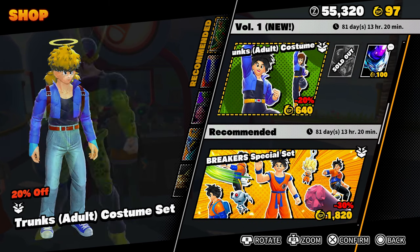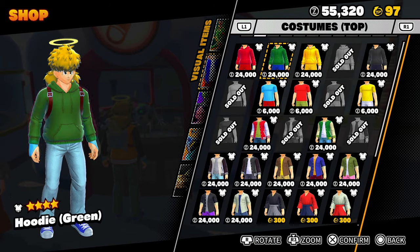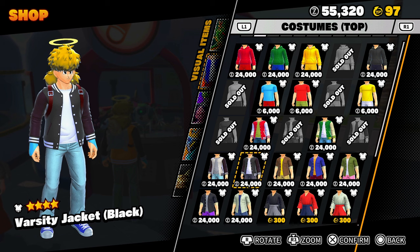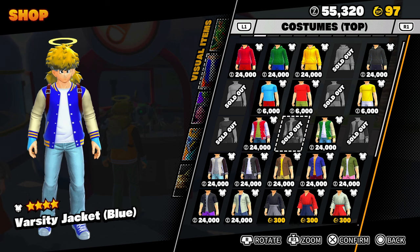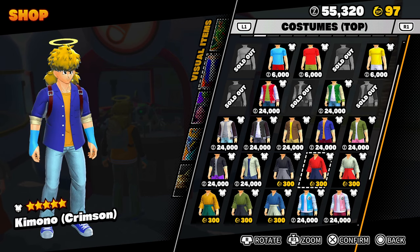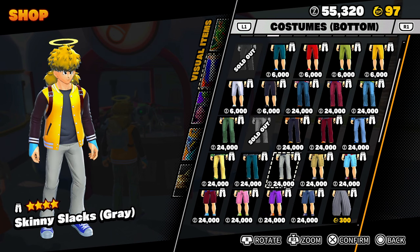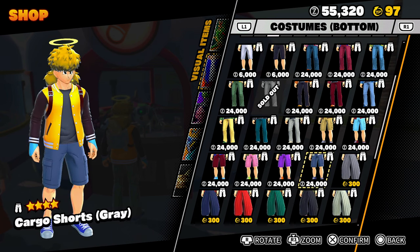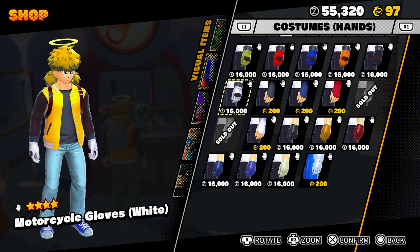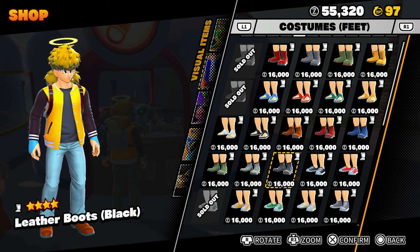We got new costumes: new varsity jackets, new collar shirts — pretty cool. I got the blue and white but I also like the yellow and black, that's the main one I use. We also have new skinny jeans, new shorts — I don't think they had shorts like this before — and new gloves and little leather boots.